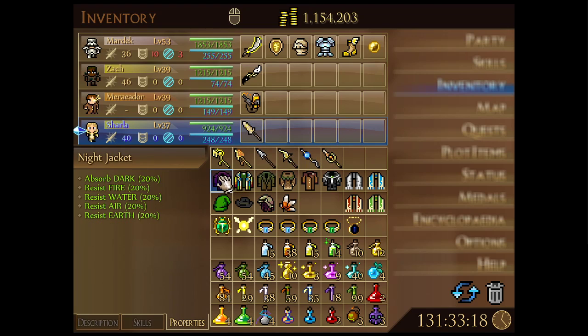For chest plates, we've typically been going with the Night Jacket for its amazing resistances — absorbing dark at 120% resistance, plus 20% resistance to fire, water, air, and earth. Jarla is an air elemental character, meaning she starts with 20% resistance to air and a 20% weakness to fire, so the Night Jacket covers that weakness. The only downside is it has no physical or magic defensive properties.